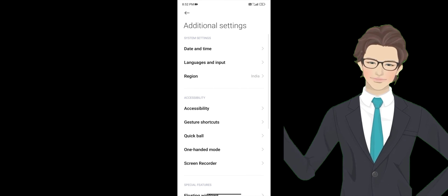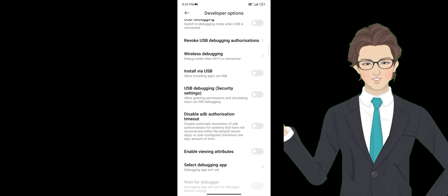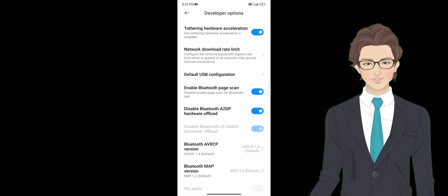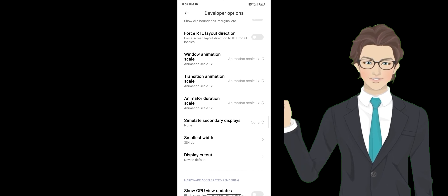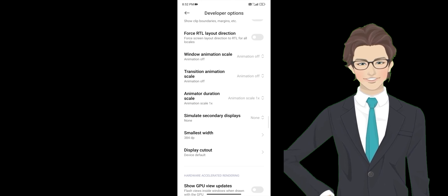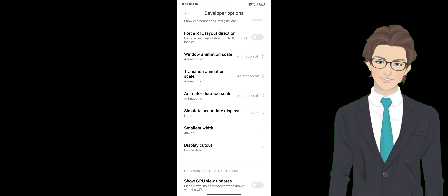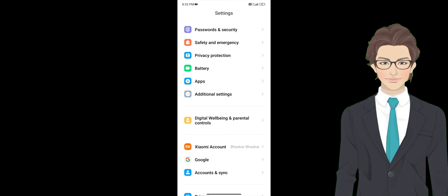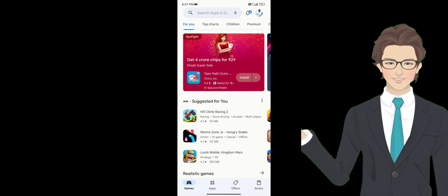Tip number 3. Again, go to settings, then scroll down and select additional settings. Next, select developer options. Scroll down until you find window animation scale — make sure animation is off. Next, transition animation scale — animation off. Next, animator duration scale — animation off. This will help reduce animations and help BGMI play smoother.